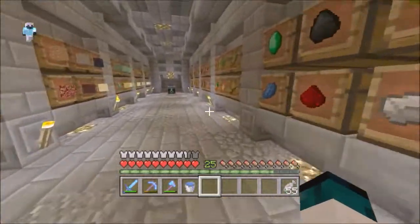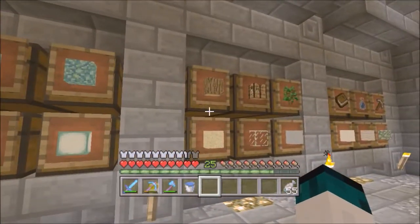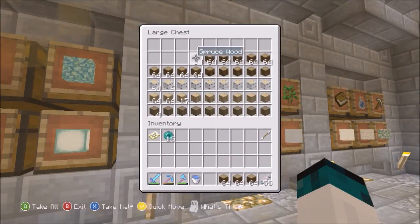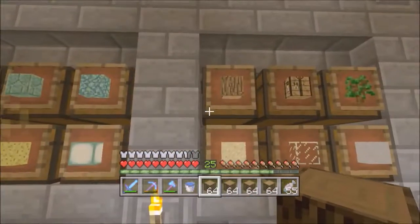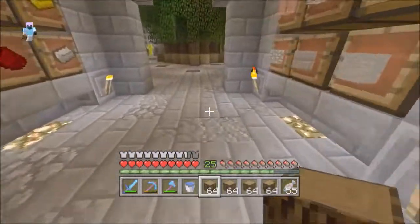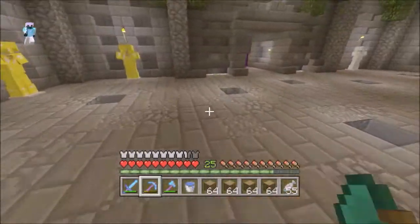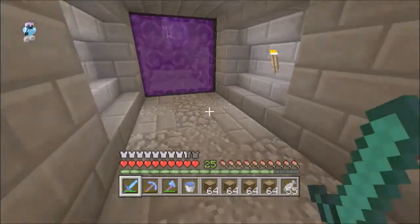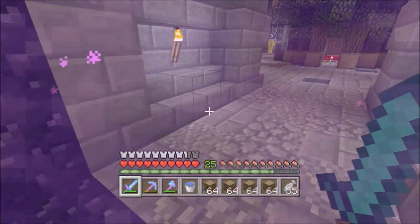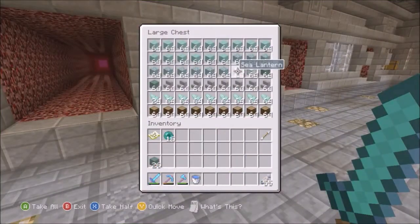The next thing I need to grab is some spruce wood. Let's just grab nine stacks because I might need it. Spruce is really the only wood I can cut down in large quantities since you can make the big ones. If I had jungle wood I'd do that too, but I don't have any jungles in this world right now.